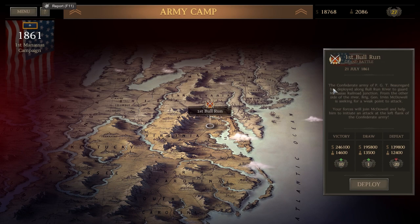So we're going to go ahead and fight the Battle of First Bull Run. It's a grand battle, July 21, 1861. The Confederate Army of PGT Beauregard has deployed along Bull Run River to guard Manassas Railroad Junction. Brigadier General Irvin McDowell is seeking a weak point to attack. Our forces will join McDowell to initiate an attack on the left flank of the Confederate Army. If we lose, we lose 20 influence — holy crap, that's a lot.